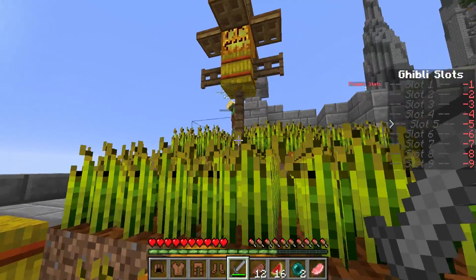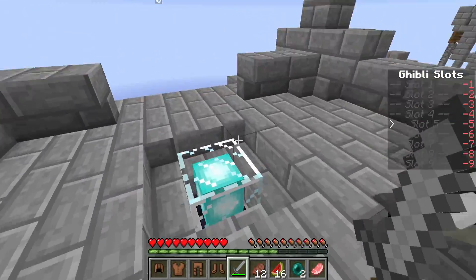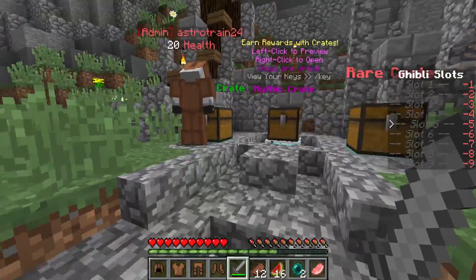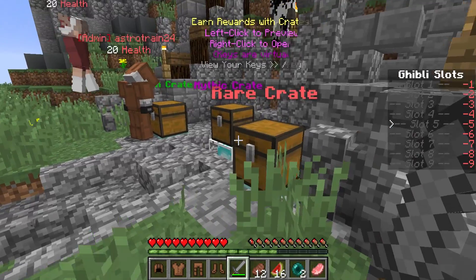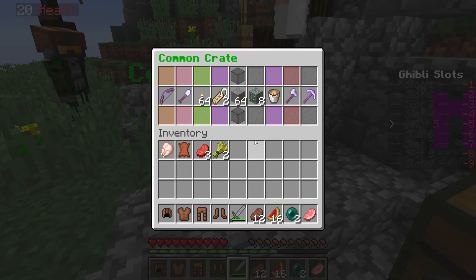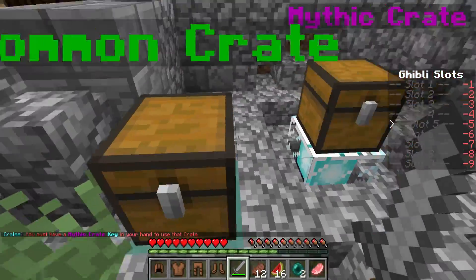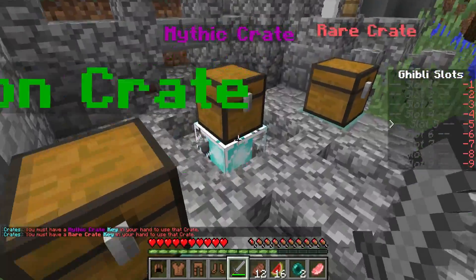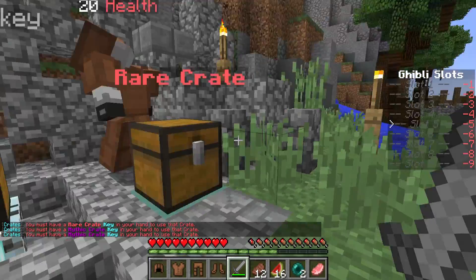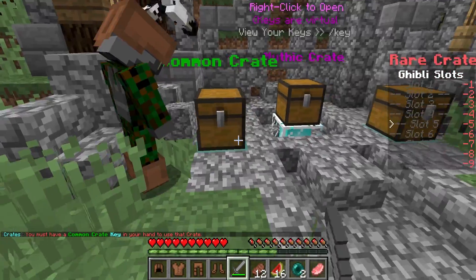I love this scarecrow. Over this way — to get back to spawn you just do slash spawn. Crates are this way. We have three different crate types, and currently these are the same types of crates on our Skyblock server. We have the common crate, rare crate, and mythic crate — mythic being the best. When everyone joins they should spawn with one common crate key, so they can come over here right away and open it up. Right click to open, left click to preview the chest.